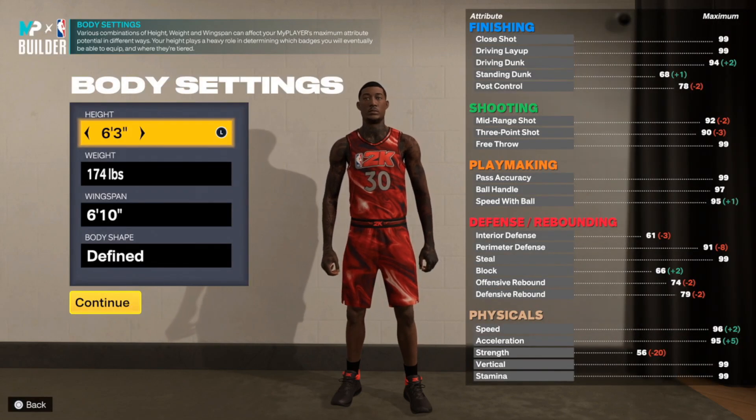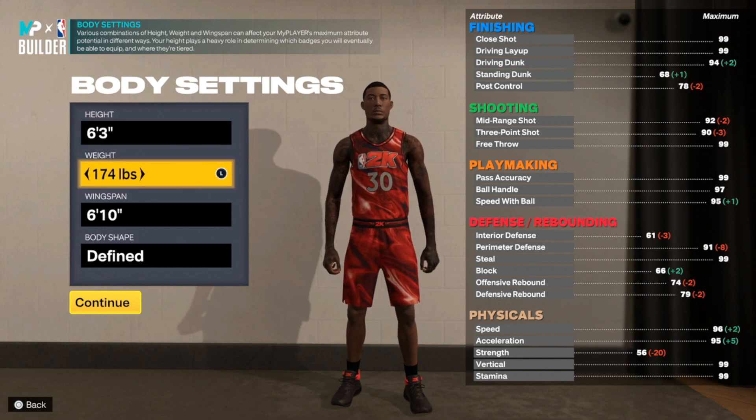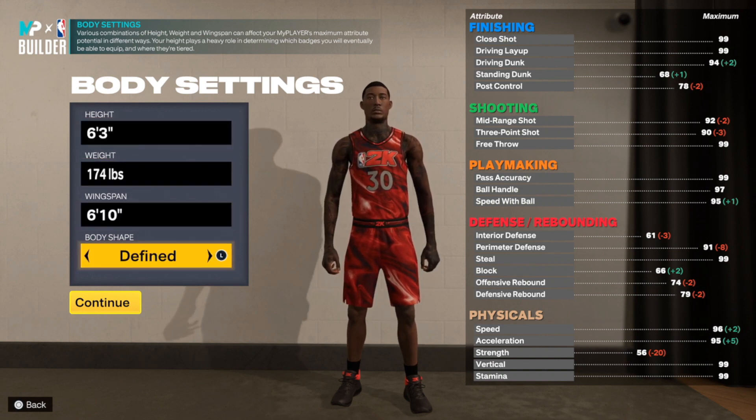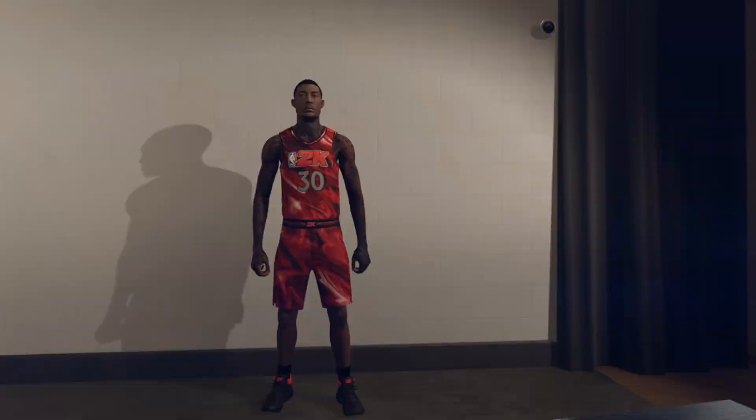First things first, the build is 6'3". I know that's a little short, but these short guards are not out of the game. Then we got 174 at the weight, 6'10" as the wingspan. The body shape we're going to go with is fine, just to make sure the dude doesn't look scrawny because we are kind of low with the weight.